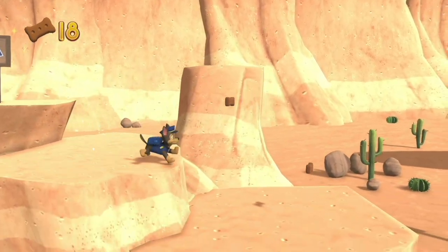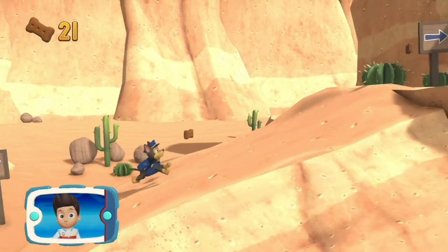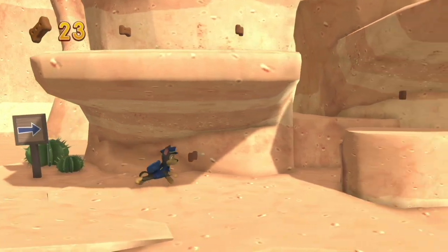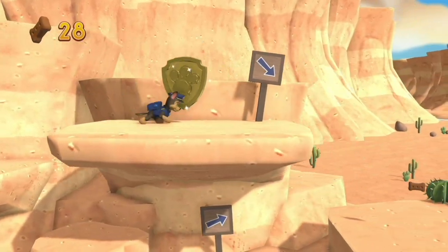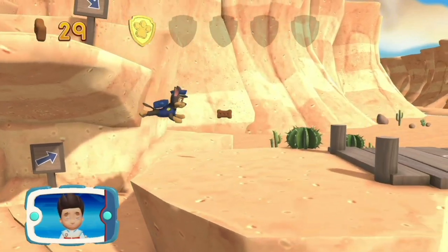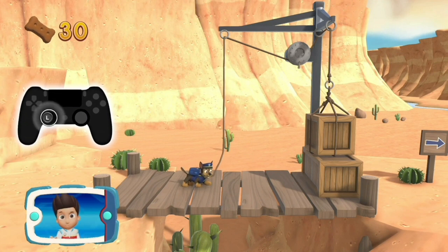Hi guys! Let's find him on the farm. A golden paw print — you've got it. Collect all of the golden paw prints that you've found. To pull the rope to the left, move the left stick.